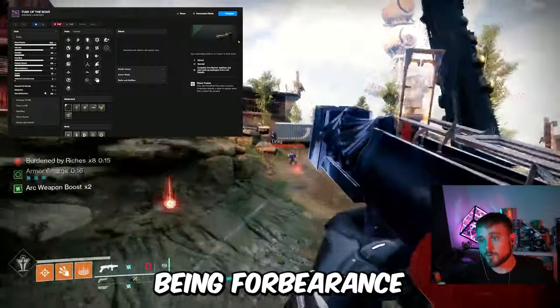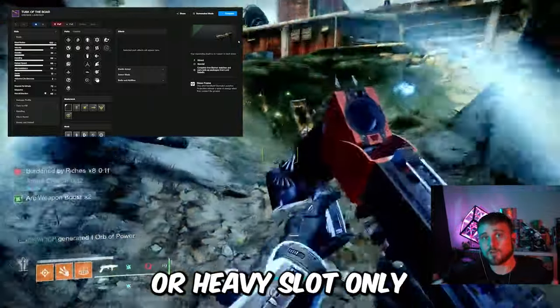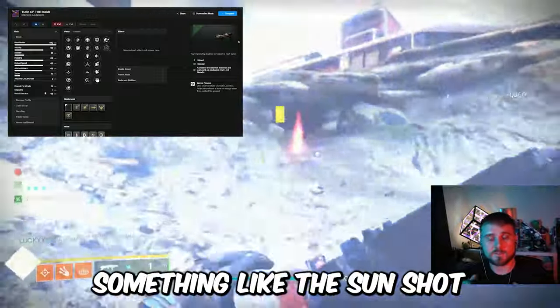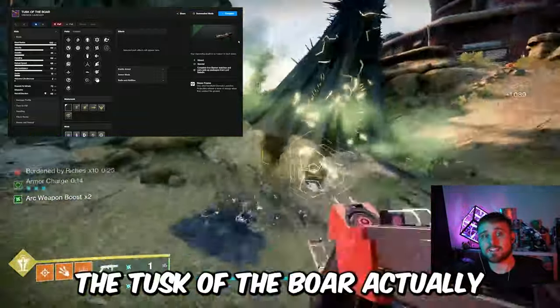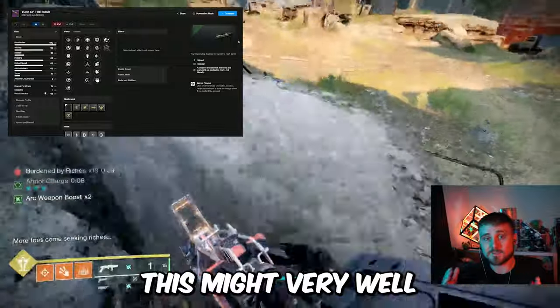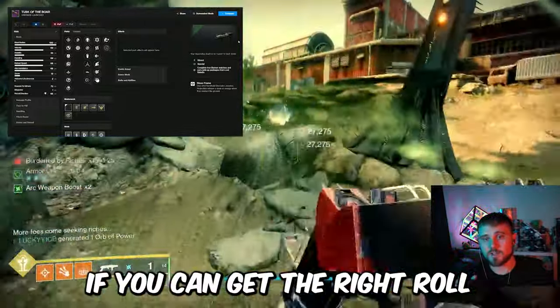The first reason is that Forbearance is going to be in the Energy slot, which means you could use your Exotic in the Kinetic or Heavy slot only. Whereas if you had a god roll of the Tusk of the Boar, you'd be able to have an Exotic in your Energy slot and your Power slot — pairing it with something like the Sunshot or various other Energy exotic weapons. On top of that, the Tusk of the Boar actually has a better roll than the Forbearance, giving it extremely high add clear potential. This might very well be the best add clear weapon in Destiny 2, if you can get the right roll.